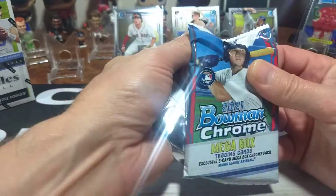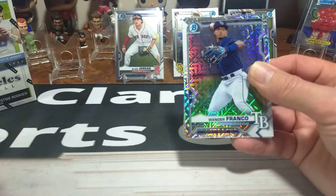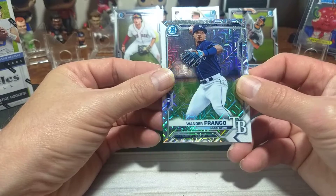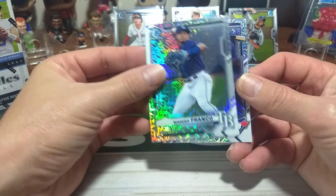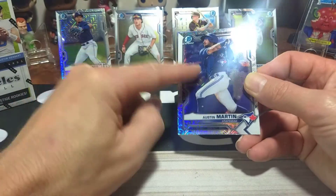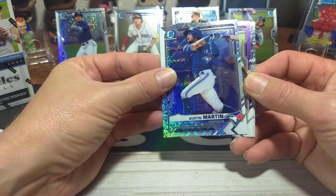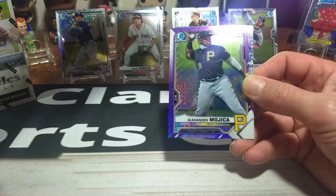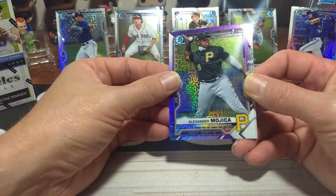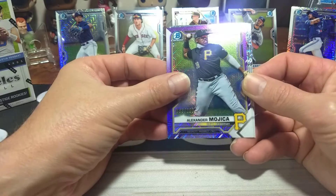The Mojos are the only place you can get the firsts. So give them to us. Look at there — there it is. That's who we're after. Wander Franco! That's his prospect card, but still a nice card. Beautiful card. Austin Martin right behind it. So it's not a first, but it's a second. And we've got a purple here — Alexander Mojica. It's a purple, out of 250. 165 out of 250. Nice one there.